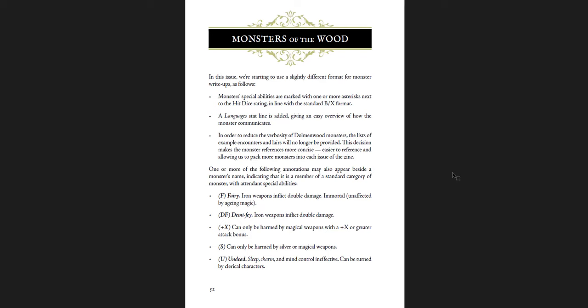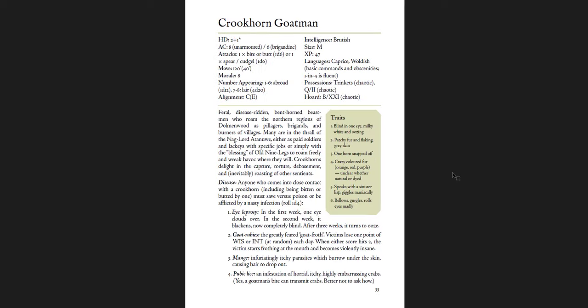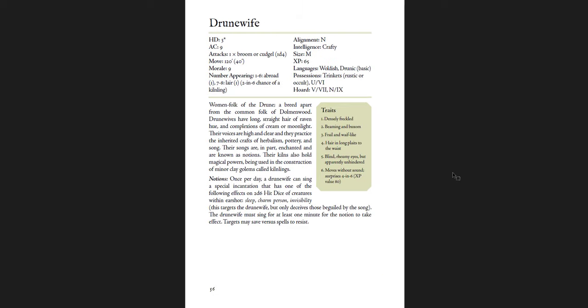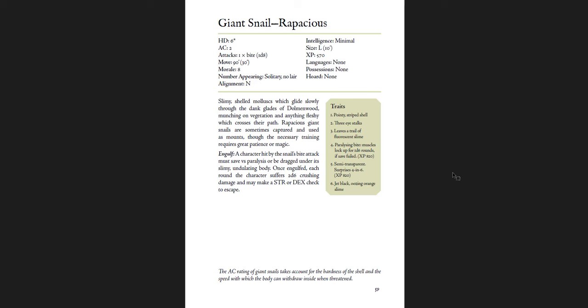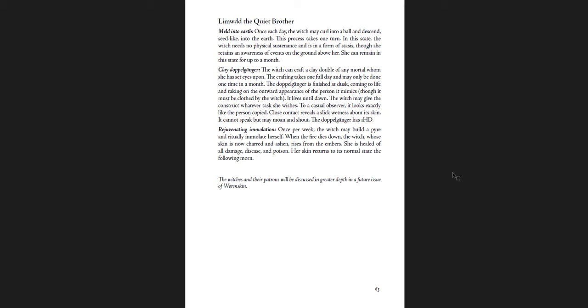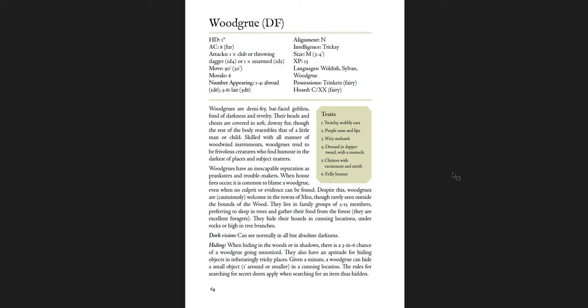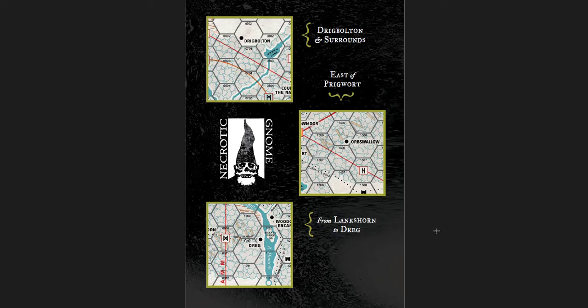Monsters of the Wood include an Antler Wraith, an Androon, a Crookhorn Goatman, Droon Wife, Kilnling, Giant Snail — psionic and rapacious — a Moss Dwarf, a Witch, and a bunch of particular witches and patrons. Wood Grooves, and then that's it for this one. A bunch of hexes: Drigg Bolton and the area around it, east of Prigwert, and from Lankshorn down to Drigg. Covering a big chunk of the map.